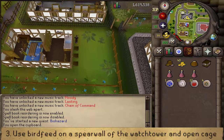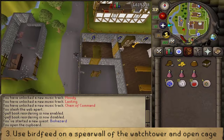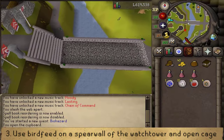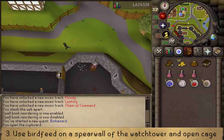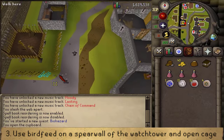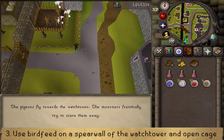Next let's go southwest. Between the East Ardougne castle and the West Ardougne wall you'll find a watchtower with some mourners on top paying attention to the West Ardougne wall. Surrounding that watchtower you'll find a spear wall. Right click on the bird feed and use it on either of the two watchtowers, then open the pigeon cage so that the mourners are distracted.